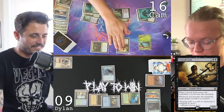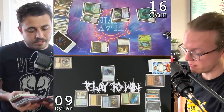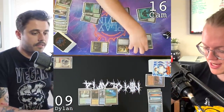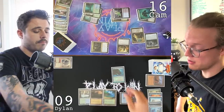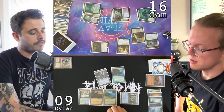When Custodi Lich enters the battlefield I become the Monarch, and whenever I become the Monarch I have target player sacrifice a creature — that's Dylan. Let me find a Monarch token. On my end step I get a draw because I'm the Monarch. Untap, draw. There's clues here. Pay actual mana for Gitaxian Probe — we have Brainstorm and Liliana of the Veil. I'm dead. I have a Murktide Regent I could cast but Liliana just makes me sacrifice it and then kills me. I was completely unable to keep Cameron off of any mana or any threats.